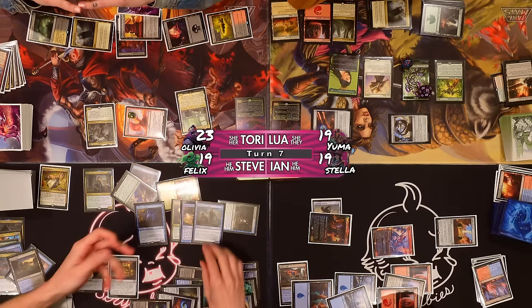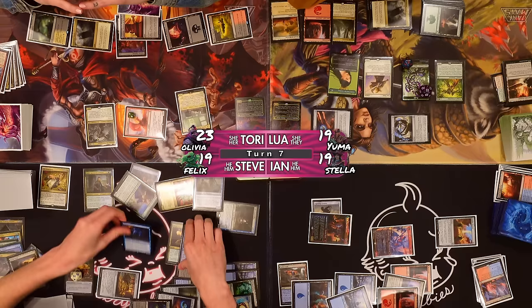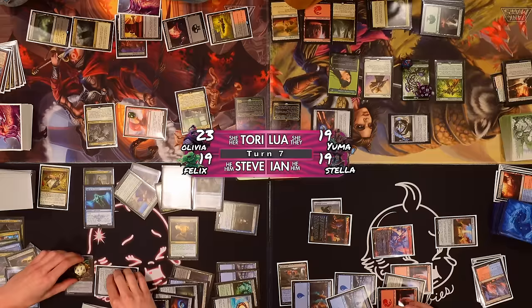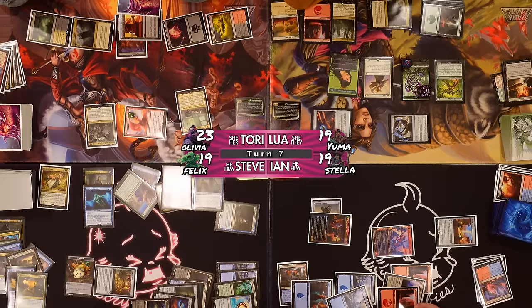Cast Shorestalker, cast the Pilfer, cast Walk the Aeons targeting myself — going down to eight treasures to take an extra turn. Then I'll cast Sage of the Beyond — I should have done that prior, but many cards. I'll move to discard before I take my extra turn.